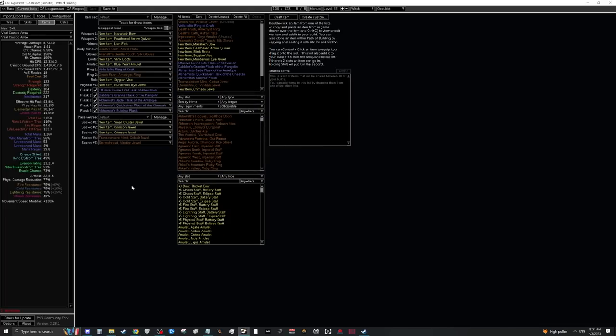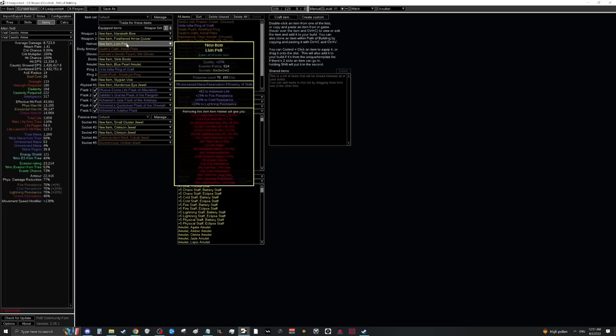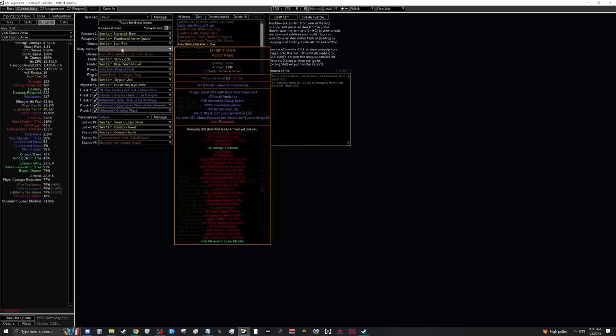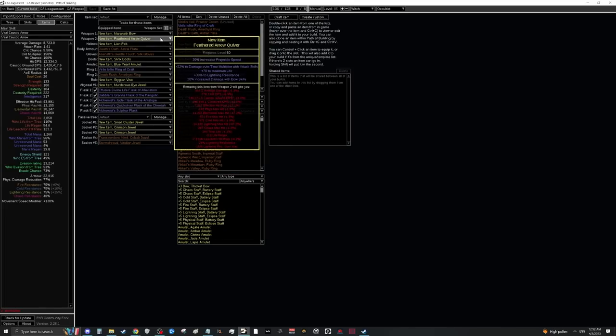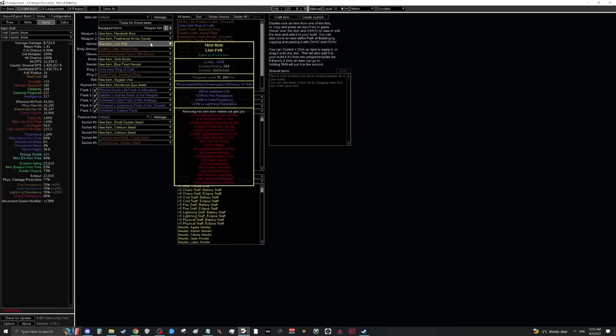At that point just press Vaal Caustic Arrow twice and watch the boss die. For a quiver, you're really looking for resistances, life, and then optionally damage over time multiplier, damage with bows, or an additional arrow. Additional arrow doesn't increase damage but gives slightly better clear. For a helmet, use any generic life-resistance helmet, and ideally get mana reservation efficiency of skills on it with Eldritch currency.